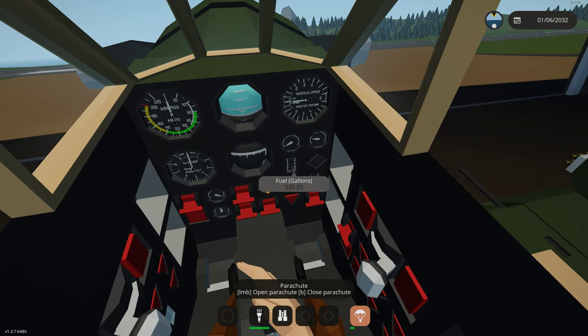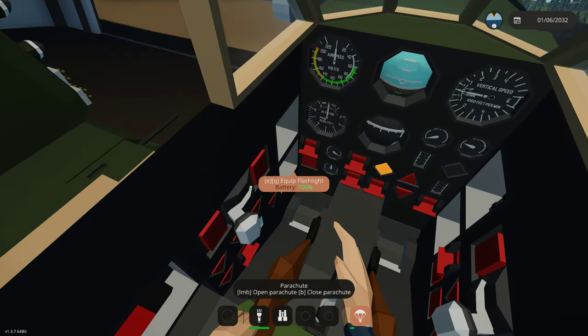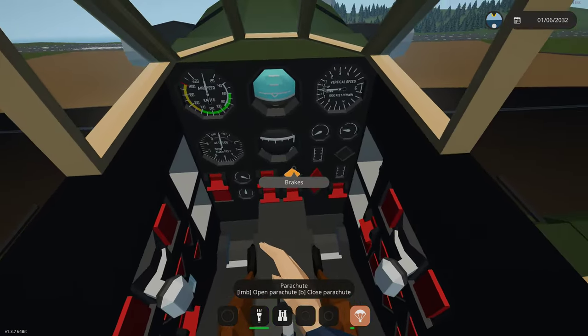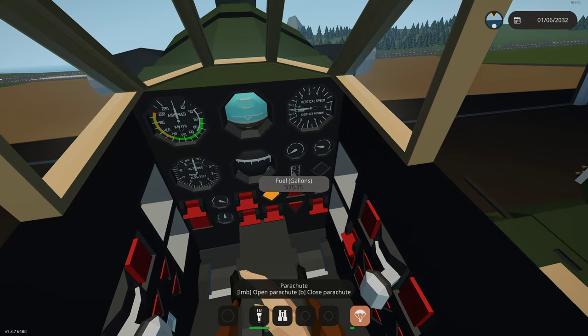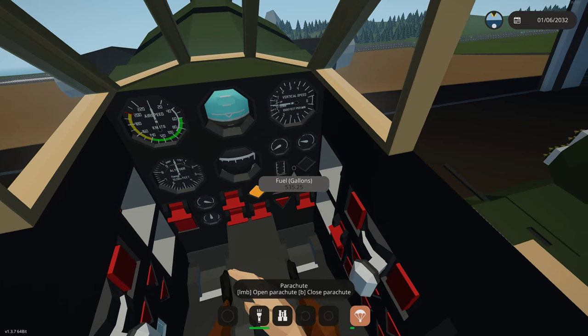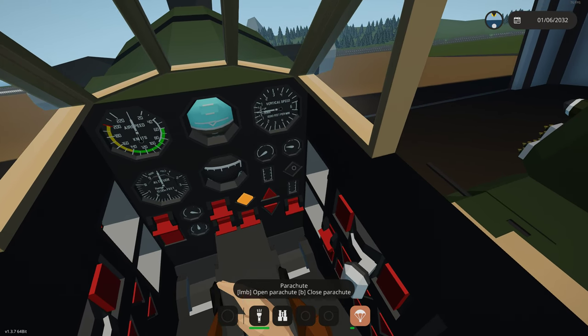Here we have our fuel in gallons — 535 gallons, not counting the drop tank. The drop tank is separate and displayed right here: fuel pod 186 gallons, in addition to those 535 gallons. This is actually more fuel than the real airplane would hold — I think the real airplane was 385 gallons. If our fuel goes below 50 gallons we will get a blinking red light on the dash to indicate we're low and should find a place to land.